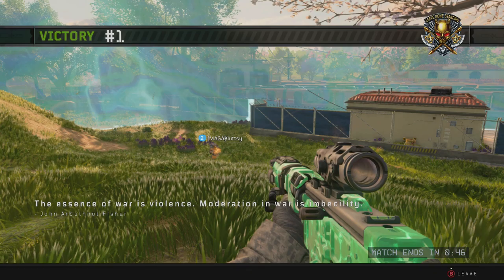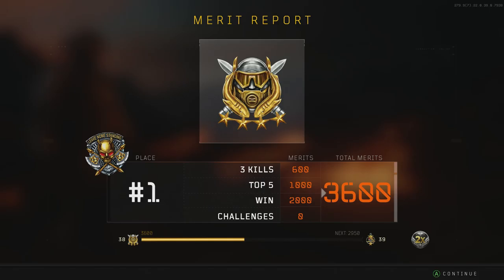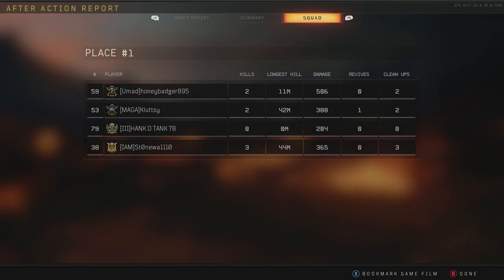This is a series of screenshots I took after a win in Blackout. I jumped in with a random squad and me and this guy made it all the way to the end — felt pretty good. Especially because it was also during double merits, so I got almost 4,000 in one match. It was a little surprising how little we actually did — I had three kills with less than 400 damage, and the guy on top for damage had only two kills with over 500 damage.